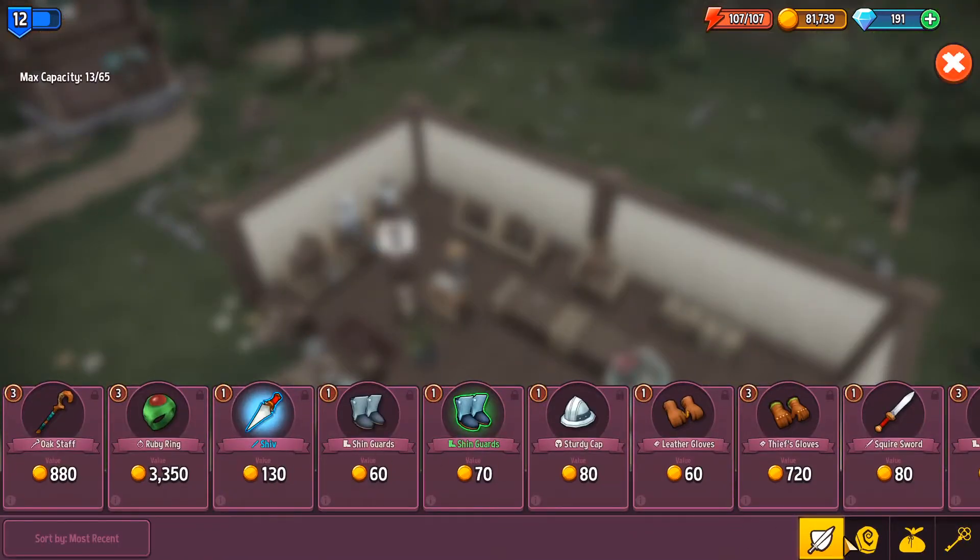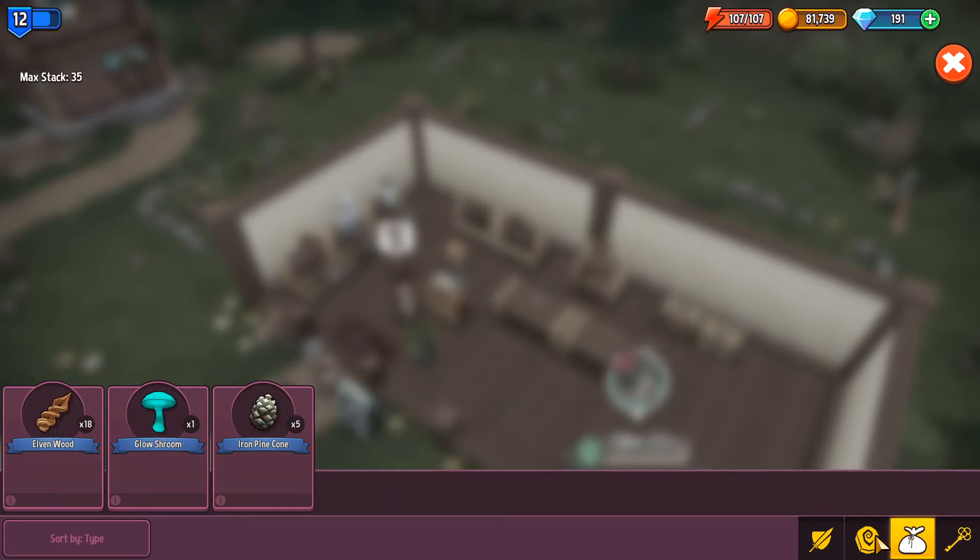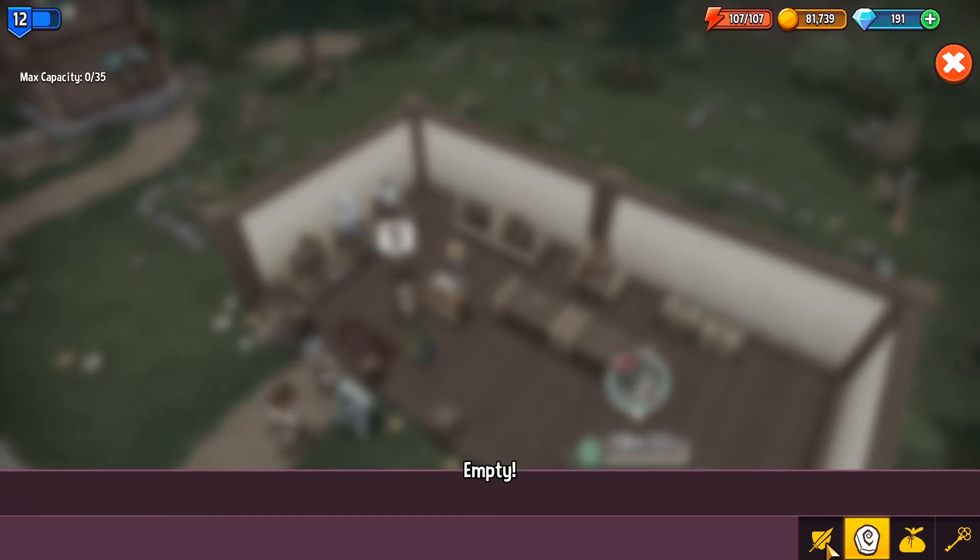I can take a look at my inventory here. I have 17 research scrolls — some high tier items cost more than one. I have wood chests. Now they take keys to unlock. It's kind of like TF2. I don't know how I feel about this. It doesn't feel good. You have advanced crafting materials. I'm going to get into that a little bit later.